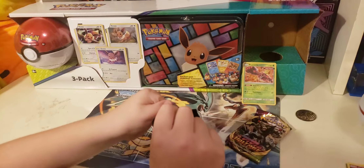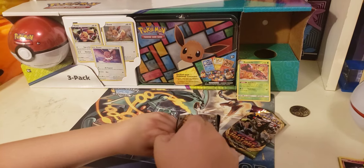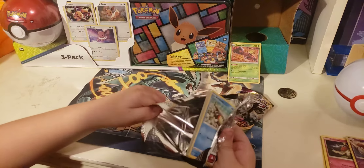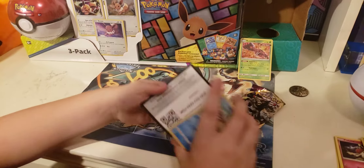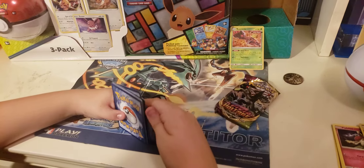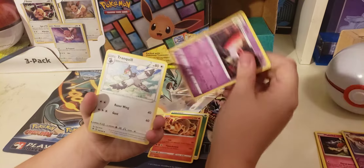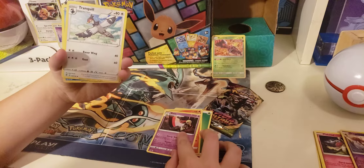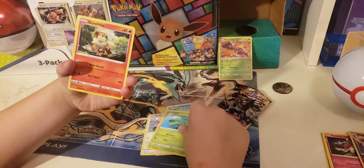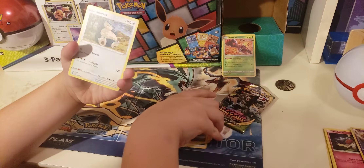Time for some Rebel Clash. Batuu, Tranquil, Heracross, Stufful, Lotad, Growlithe, Rolycoly, Skuntank, and a Snorlax non-holo.